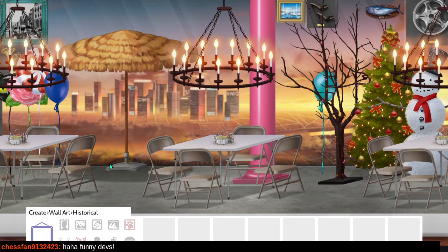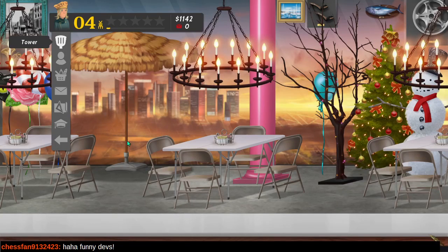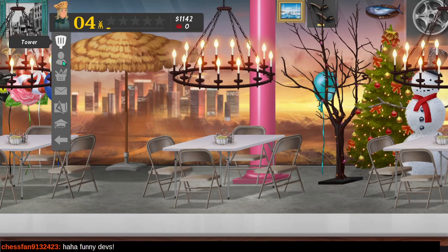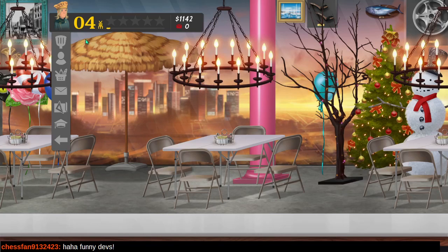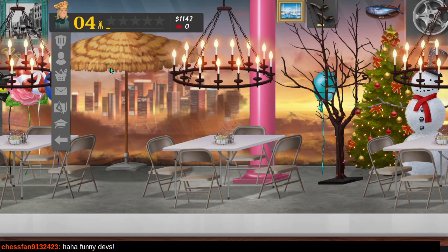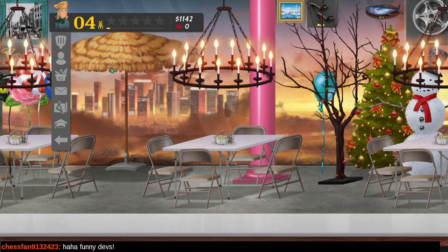Yeah, I think our place is really shaping up. This is Zen Mode - for those unfamiliar, the feature of Zen Mode is that customers will just wait forever for you to prepare their order. It reduces the pressure so you don't have to worry about getting their order out on time - you just have to make sure you don't burn it.